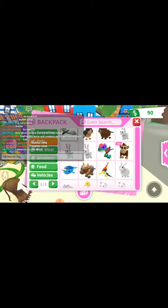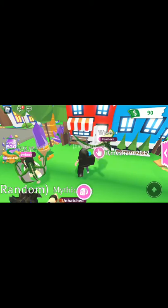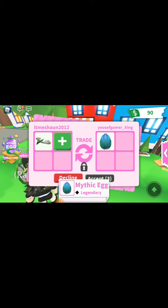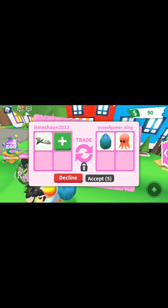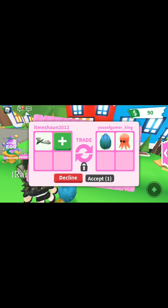So I'll show you how the inside of the nursery looks like. Before we go inside we have a trade already — mythic egg and an octopus. I don't know, guys. Good try though — I wanna keep the wyvern.